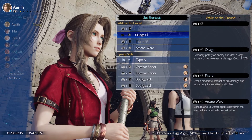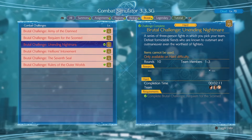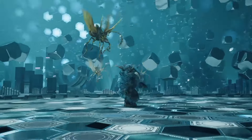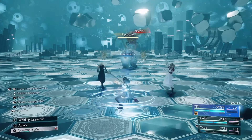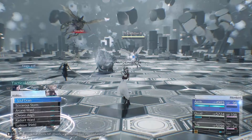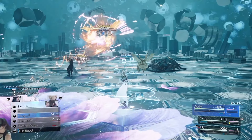I shortcutted Quake Aga and made it Magnify by pressing L1. You'll want to start off with Tifa as the leader. Hold down R1 and when combat starts press L1 to activate ATB Boost. Use Fire Aga on the Queen Bee. Swap to Aerith and set up Arcane Ward on Tifa, then ATB Boost followed with a Quake Aga. This will be the base for every round.